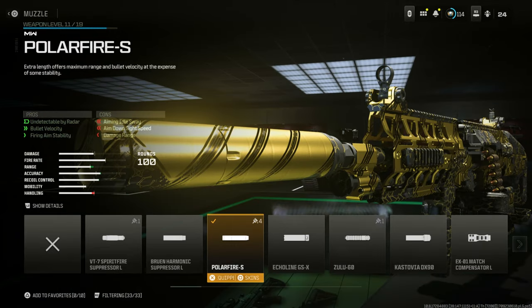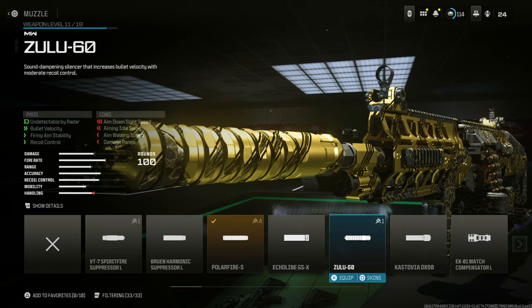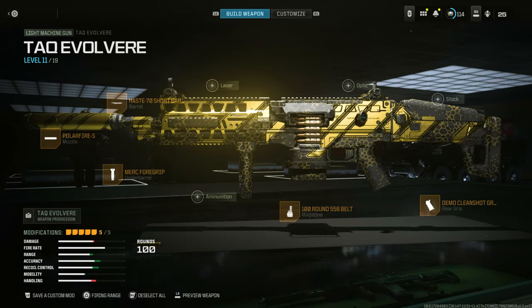Then go to the muzzle. We've got the Polifier S — I suggest this is probably the only one you need. Otherwise you can use the Zulu as well, but handling goes down a bit more and the range isn't as good as the Polifier. So go for the Polifier S for the muzzle.